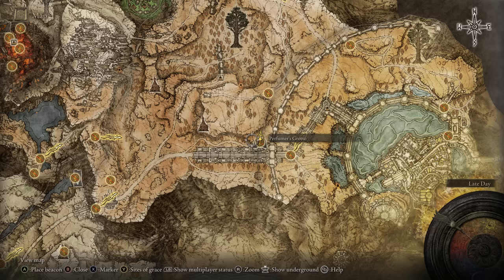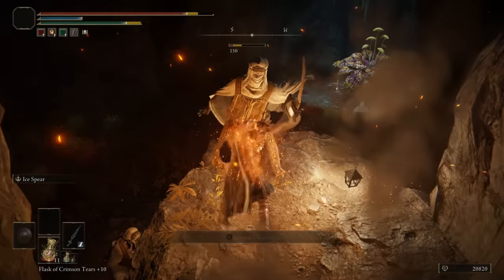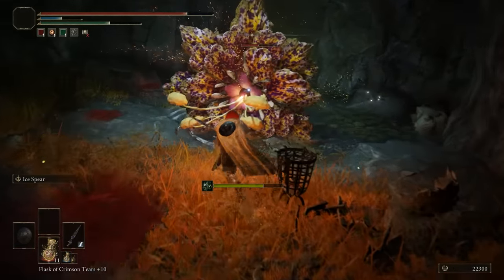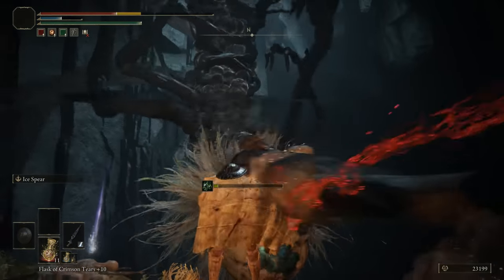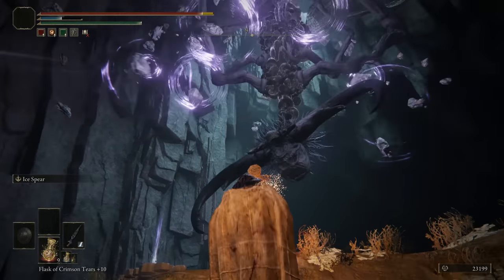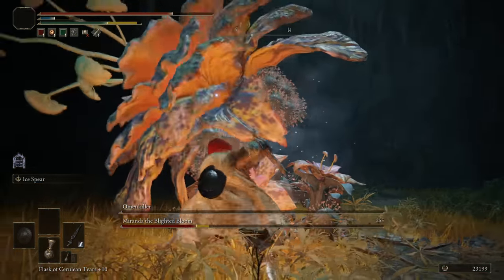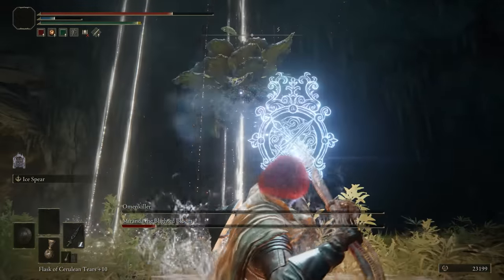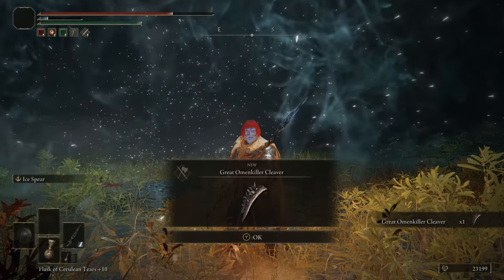The Perfumer's Grotto is in Altus Plateau. It seems to be telling a story — perfumers extracting poisons from plants — which is a cool bit of world-building. Apart from that it's quite standard. There's one of those big eldritch enemies which feels out of place. The boss is unremarkable. Your reward is the Great Omenkiller Cleaver, a pretty decent strength weapon. Not a fantastic dungeon but not bad either. 6 out of 10.